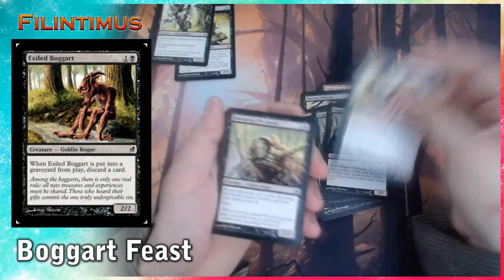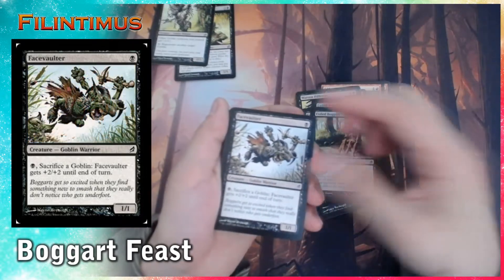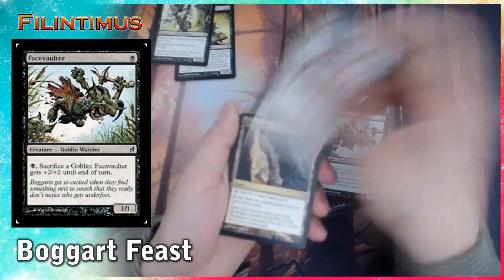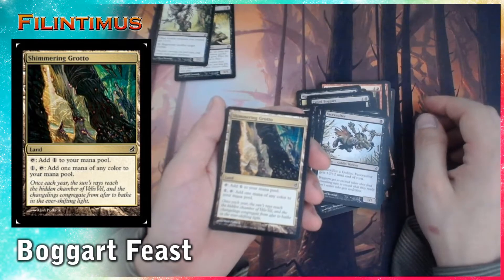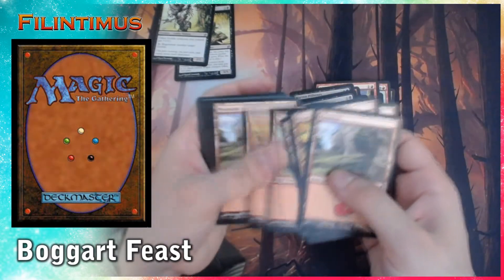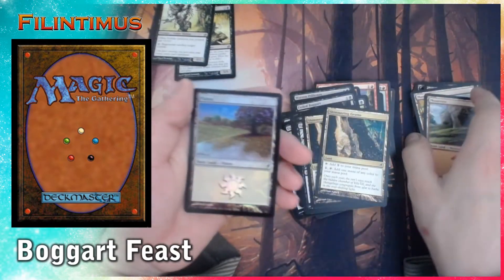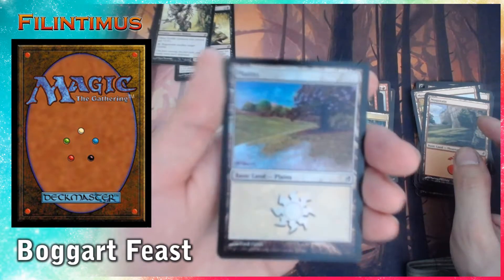We have Exile Boggart. Squeaking Pie Snacker. Another Exile Boggart. A Face of Fear — two, three of them. We have a Shimmering Grotto, two of them. A whole bunch of mountains and a whole bunch of swamps. And we have a Plains — look how shiny it looks.